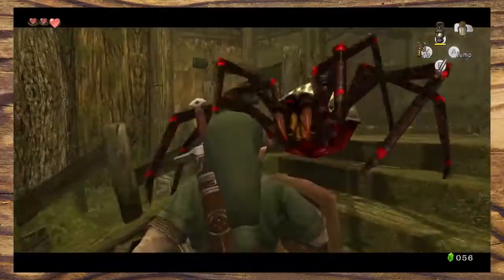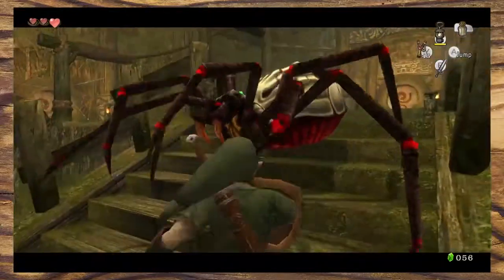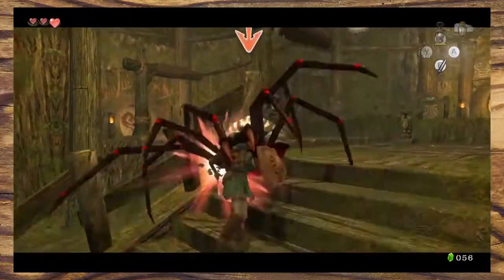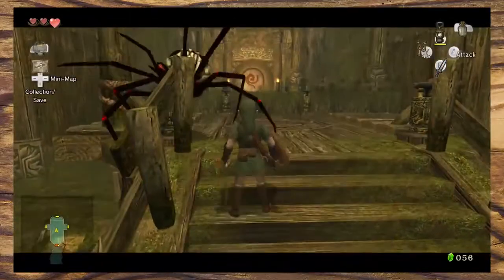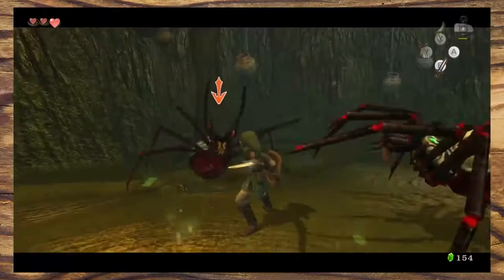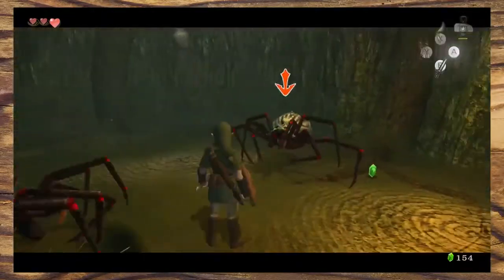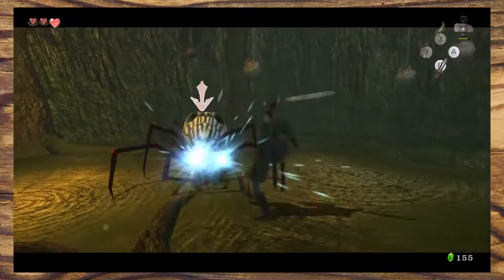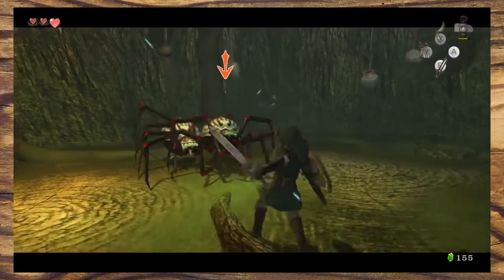Here we have the first tough enemy of the dungeon — a disgusting big spider. But don't worry, it's easily defeated. They have a vulnerable spot under their belly, and by placing him at the top of the stairs Nintendo have made it easy for you to defeat him. But that won't be the case later on in the dungeon. We won't have the advantage of being lower than them and being able to easily strike them from below.